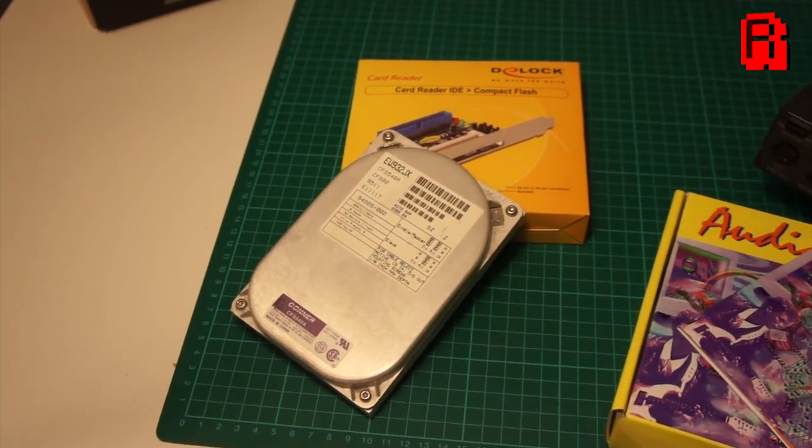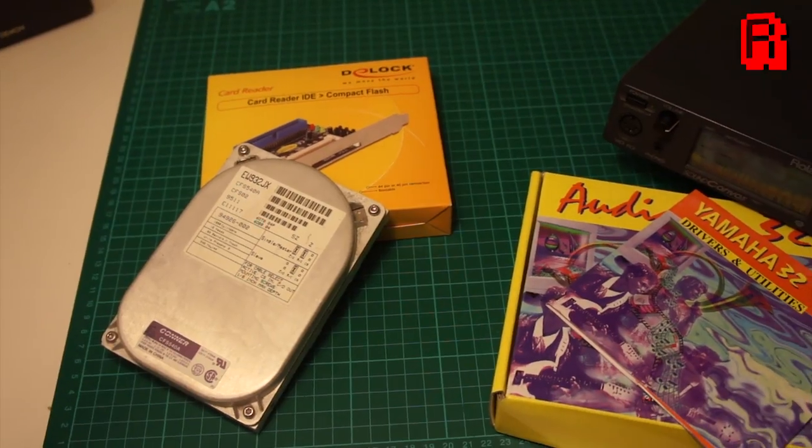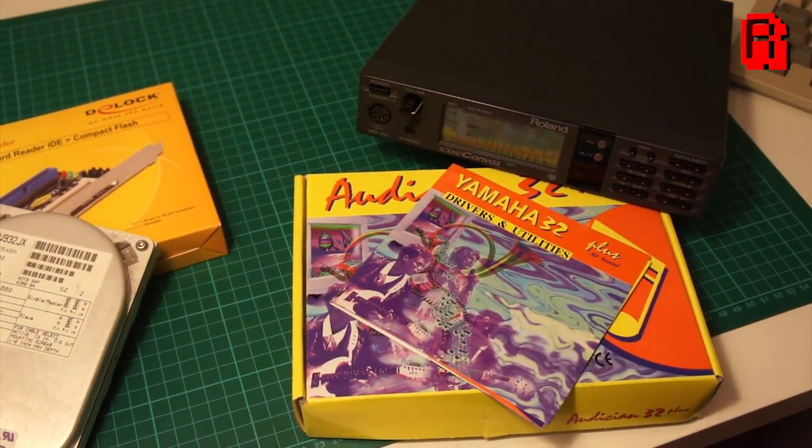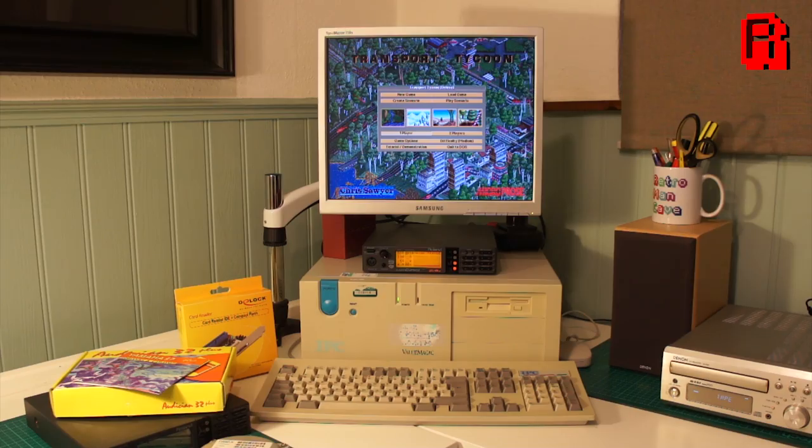Those upgrades include replacing the hard drive with a compact flash alternative, a new sound card, and a Roland SC-88 sound canvas device. So where next for our humble 486 — what were our dream upgrades in the early 90s, and what did we need to play the latest and greatest games?